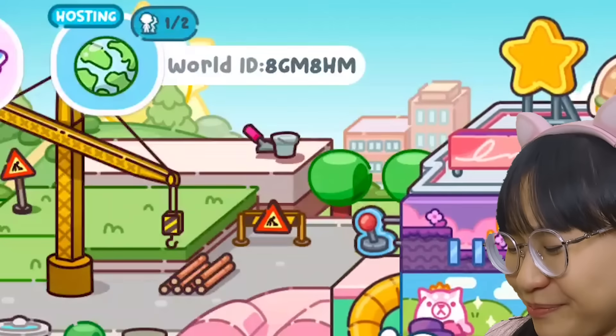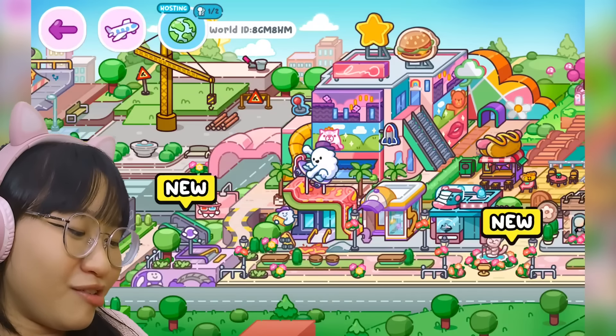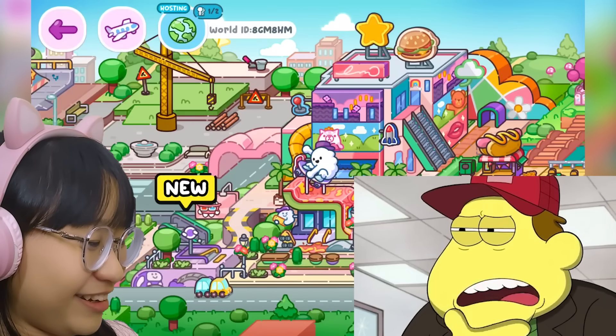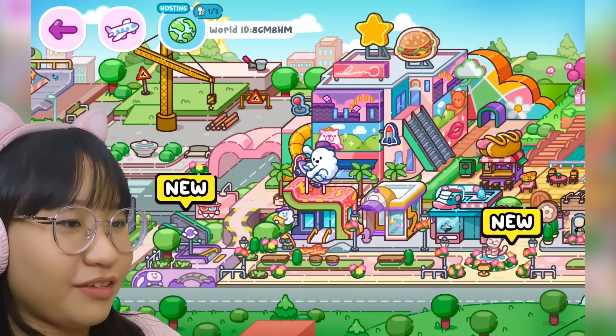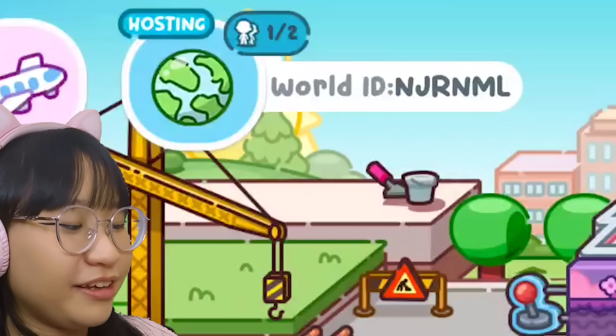Quick note: I'm playing this on my tablet because the multiplayer mode does not work on the computer. So you see this blue thing — it says beta right here. This is the multiplayer mode and you can host or join someone. So I'm gonna host. There you go. Where's my world ID? That's my world ID: A-G-M-A-H-M. You guys can join me because I'm online right now.